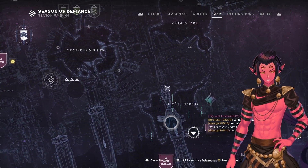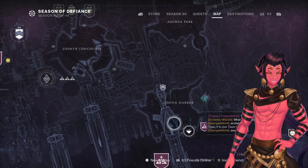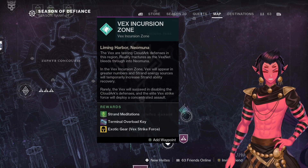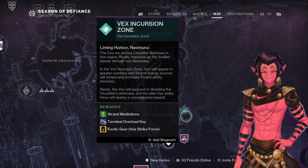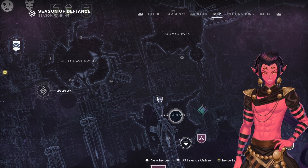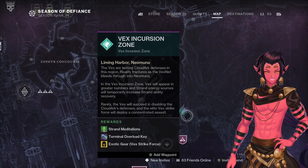Head to these areas and just grind out patrols. Two or three people will be the fastest way of doing it, but you can also do it solo and it's very quick, because in these zones Strand Meditations are extremely boosted. I don't know the exact percentage, but I was able to get all of my characters done in under an hour with two friends just doing patrols in this area.